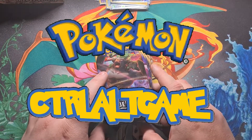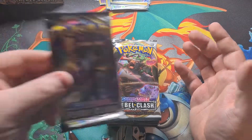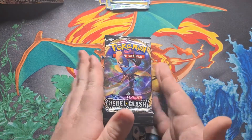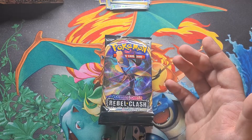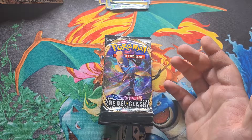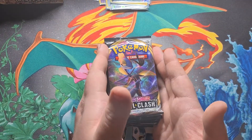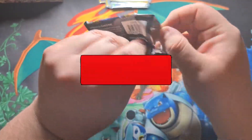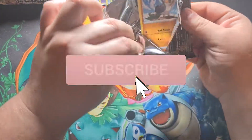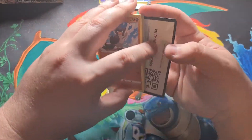Hey guys, what's going on? It's Control Game. We're back for part four of our Rebel Clash booster box opening — the final part. I have one really cool thing to show you guys: somehow I missed a pack, so in this video we actually have 10 packs to open instead of nine. In one of my other videos, probably the first one, I must have only opened eight. It was hidden behind the booster box fold-down bit — didn't see it at all. So yeah, we have 10 booster packs to open. Let's do it!